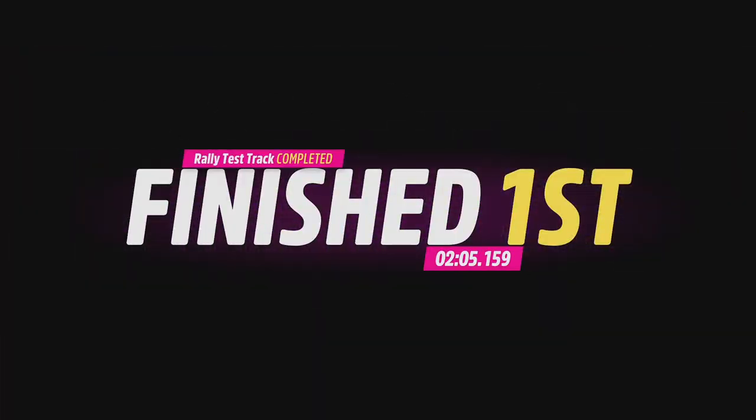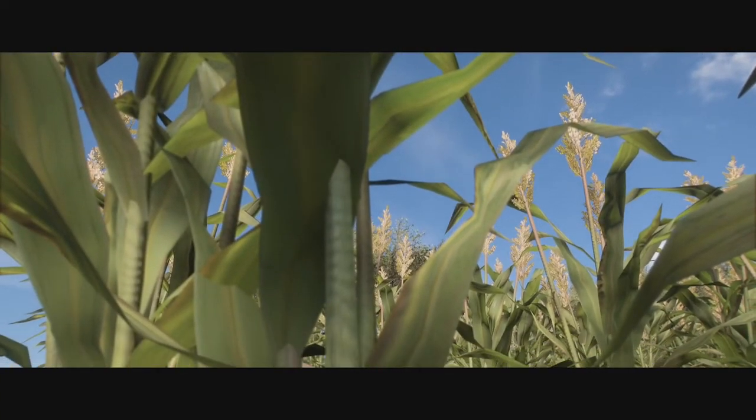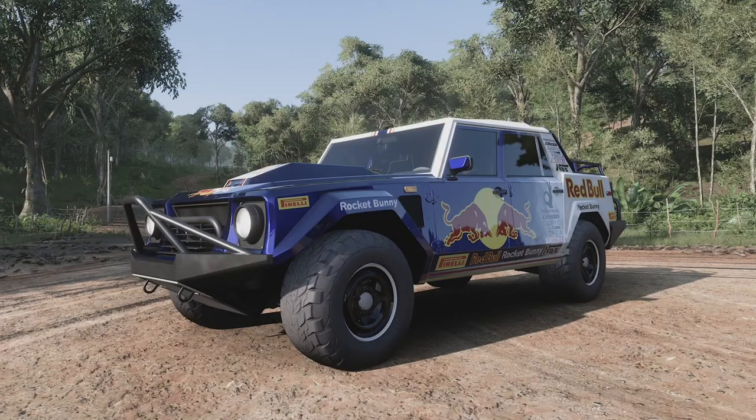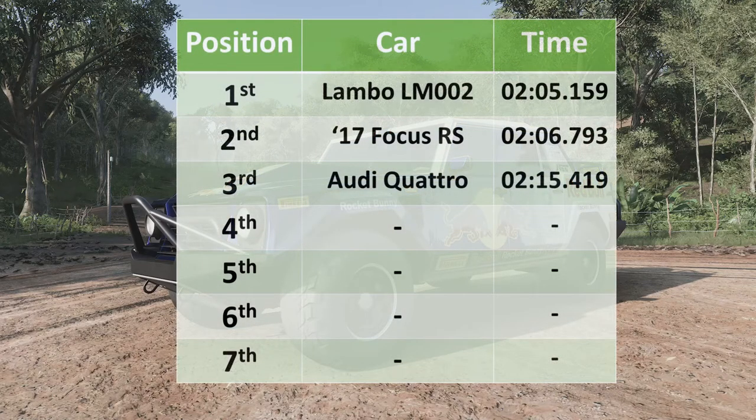Two minutes, five seconds, point one five nine — that will put the Lamborghini LM002 in first place. And there we have it: the Lamborghini LM002, a 2:05.159 — just over a second faster than the Focus RS, and almost ten seconds faster than the Audi Quattro Sport. The Lamborghini — I have to say I have fallen in love with this thing. It looks really cool, it sounds fantastic with that racing V8, and with this Red Bull livery I think it looks beautiful.